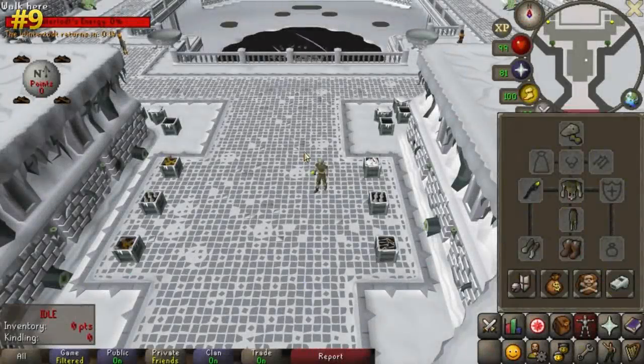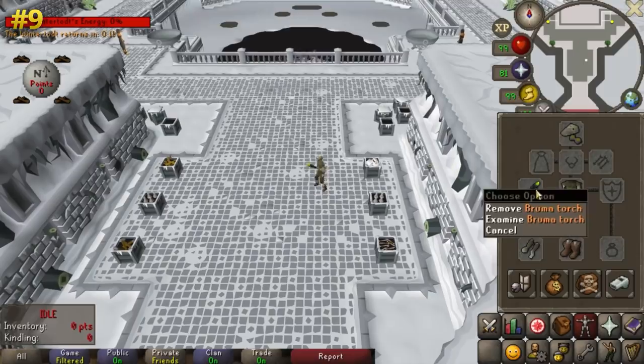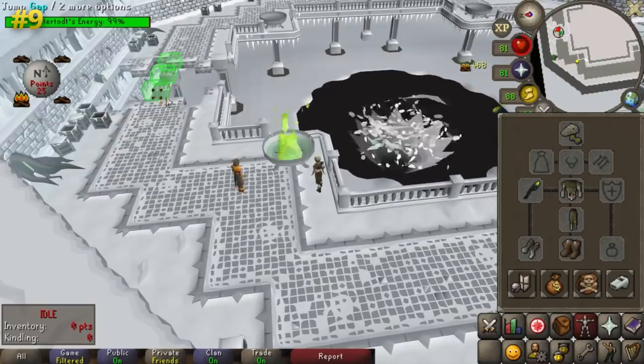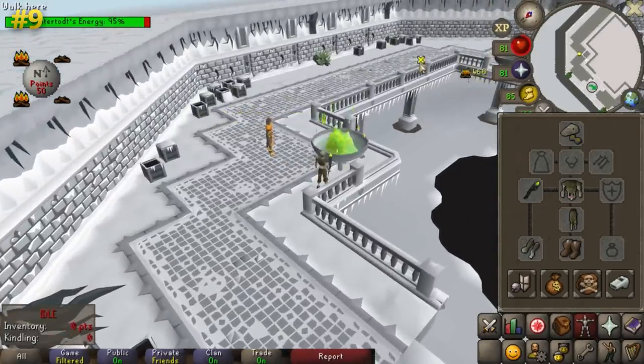At the Wintertodt, you can use a Bruma torch instead of a tinderbox when you're lighting the braziers. The torch works as both warm clothing and a tinderbox.